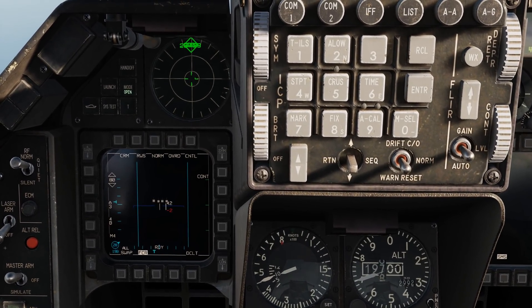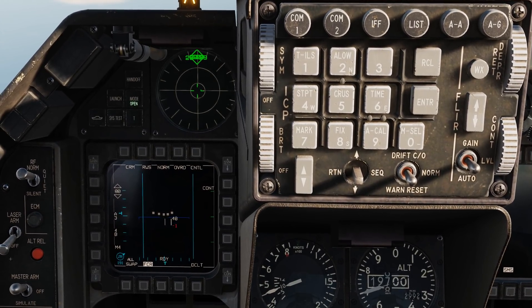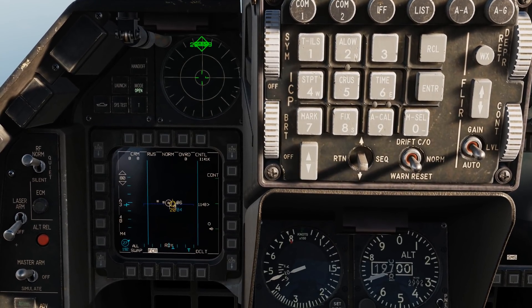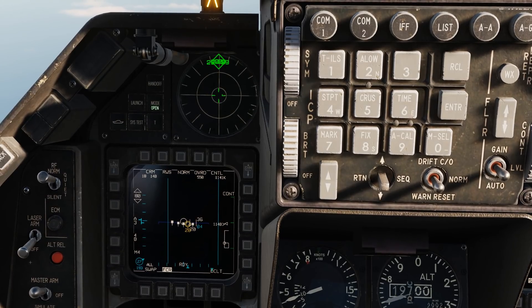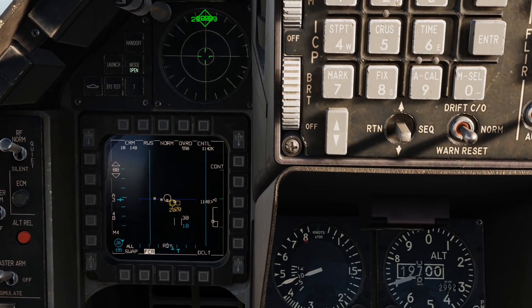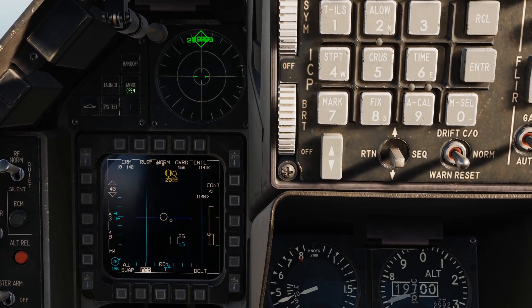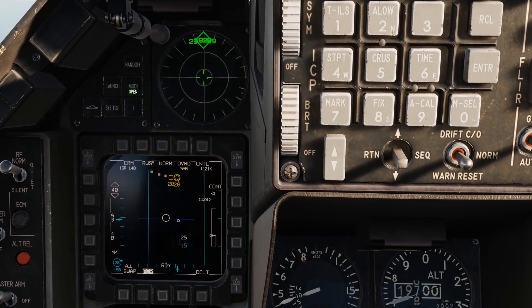We've got some targets popping up. I'm going to designate my primary first by putting the cursor over one of the targets and going forward on the TMS switch. Now I'm going to do the same thing for the guy next to him to mark that as my secondary. The primary has a circle around it and the secondary does not, but we can toggle between them by going right on the TMS switch.